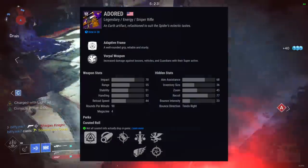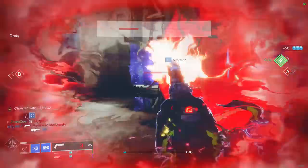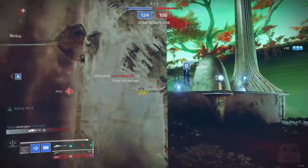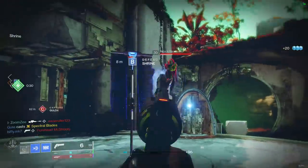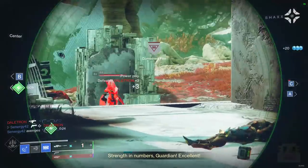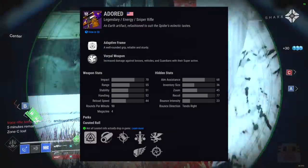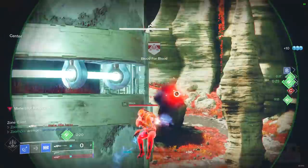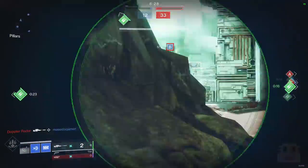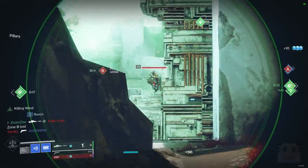Coming up at number 13, we have the Adored — a Legendary 90 RPM Adaptive Sniper Rifle. This is almost an exact copy of the Beloved, obviously with a static roll rather than random rolls, but the stats are nearly identical across the board outside of maybe inventory size. It maintains the same 68 aim assistance you know and love from Beloved, and is guaranteed at the end of the ritual quest. It comes with Killing Wind and Snapshot for PvP, and a PvE alternative with Triple Tap and Vorpal. The only thing it lacks is Quick Draw, but Dexterity mods can solve that.